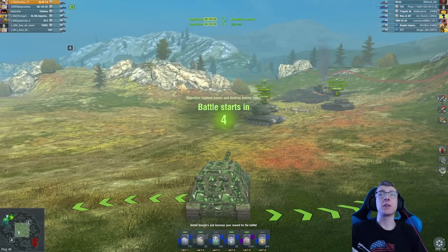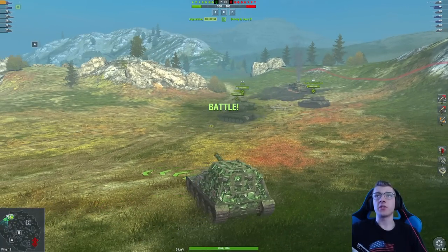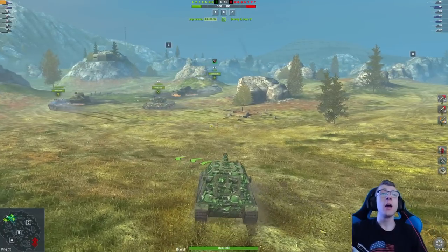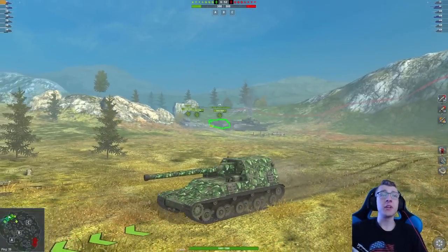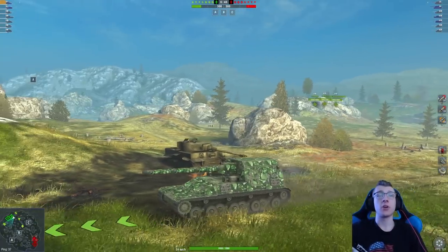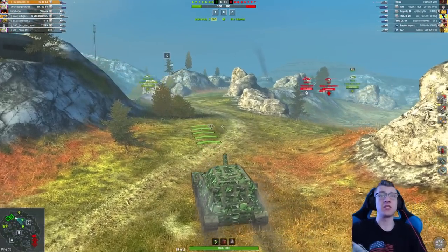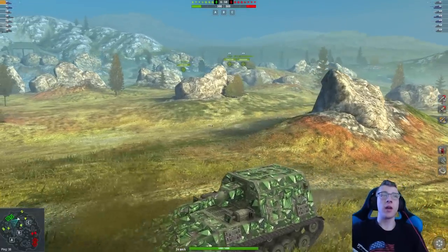Enemy lineup for this battle: speaking of the devil, they have a T30, an M103, and a Progetto 46. They've got a lot of tank destroyers, so I'm going to have to be careful. We're going to make our way over towards base C. This is bad though, because three of our heavies are going towards A — I don't know why people like to do that. It's really just a disaster when you send your heavies over towards A-side. It's like they all cognitively agree: 'Yes, let's all go to the wrong side of the map at once!' That'll go well.